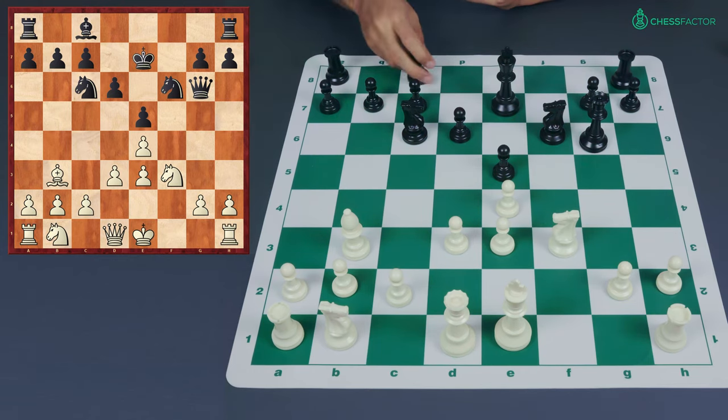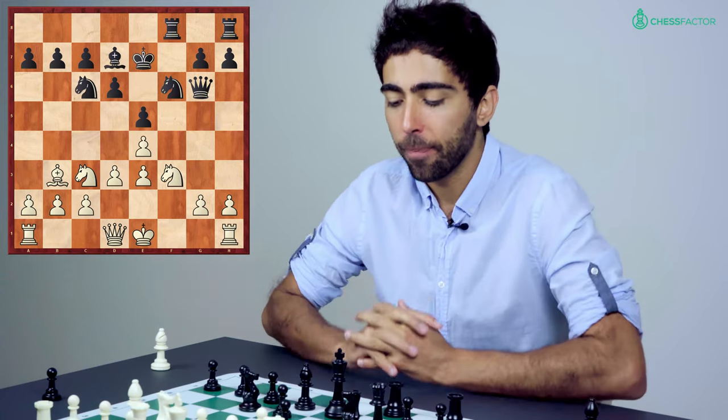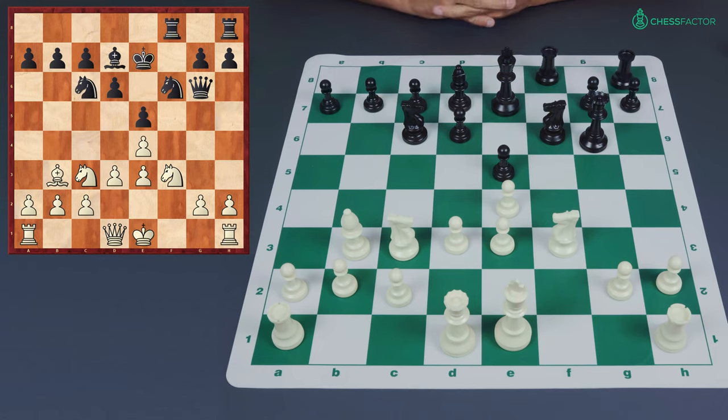Black doesn't have many options left. He could play a natural developing move like bishop d7 to get his rooks into play, but white counters similarly with a natural developing move. After the rook finally comes into play, black may intend to attack on the king's side, but white can simply place the queen on e2, defend g2, keep an eye on f3, and plan to take the king to safety via queenside castling. Queenside castling solves all of white's problems, and at the end of the day white is a good clean central pawn ahead. This is a lot of suffering ahead for the black player.